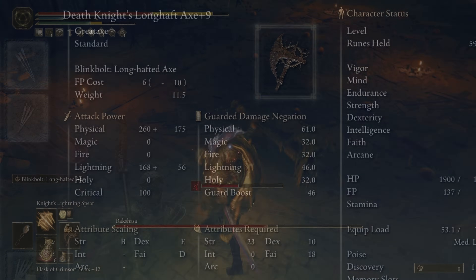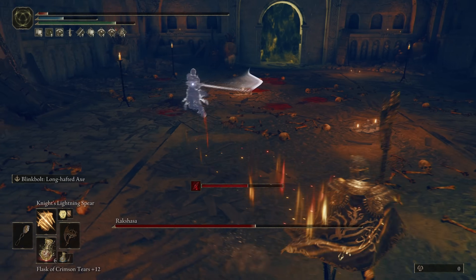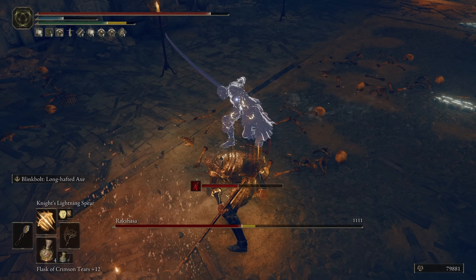The Death Knight's Long Half Axe is what we have in our main hand, and this is scaling with faith and strength — this is what we're mainly focusing on for this build specifically. We're going to go over the stats in a little bit and talk about some of the changes you can make in case you wanted to lean more into the dual-wielding axes, or more lightning damage and spellcasting.